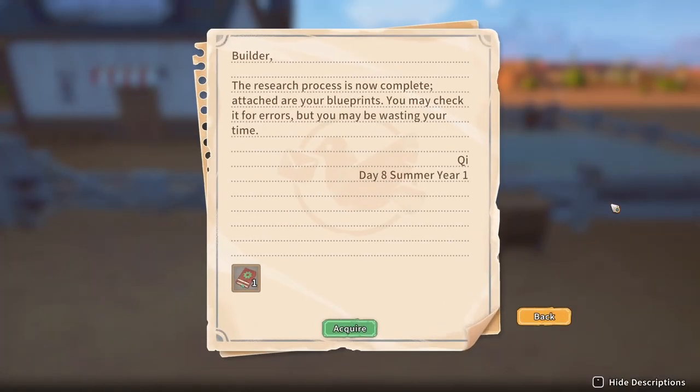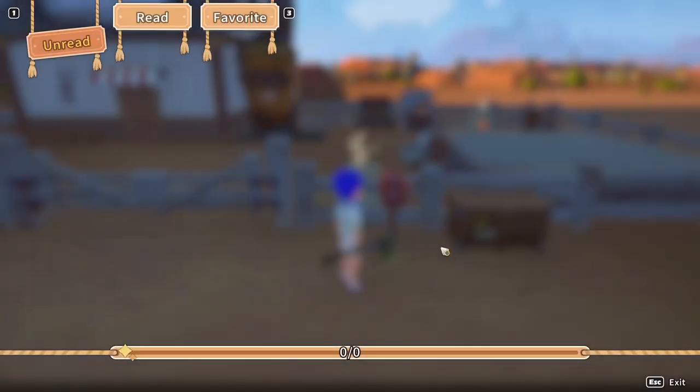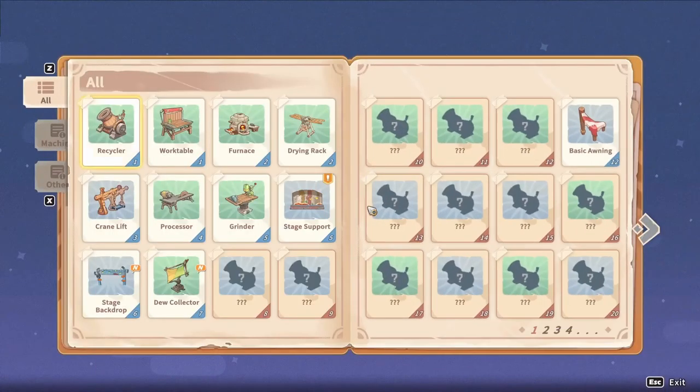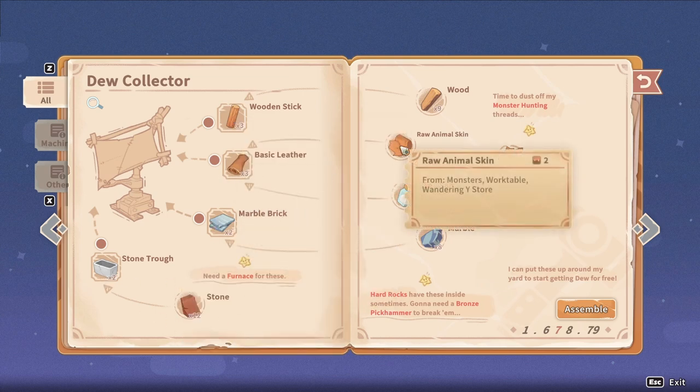And from the research center — we got the dew collector. So how expensive is the dew collector? Probably pretty expensive, but it might not be. Maybe it's easy to make. We need leather, purple brick, stone drops — that's mostly leather. As long as I can get some raw animal skin.